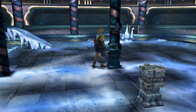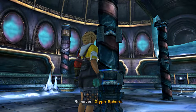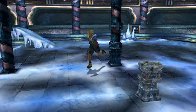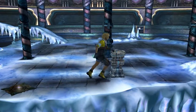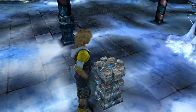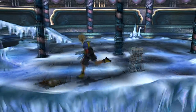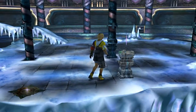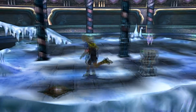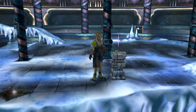First thing you're going to want to do is grab this glyph sphere that is sitting precariously in the central pillar of the area and we're going to place it into this pedestal. Remember with these pedestals, when you step on the shiny little thing over here, it resets the location of the pedestal. So if you mess up and you need to reset, step on that and it'll pop right back here.